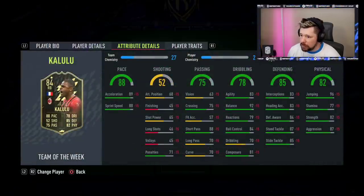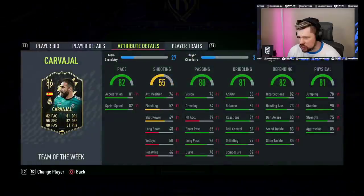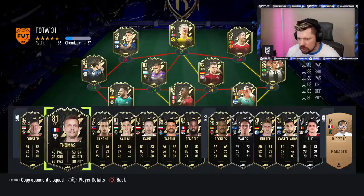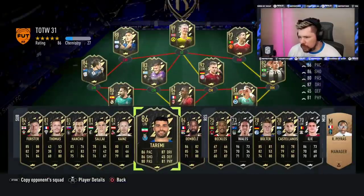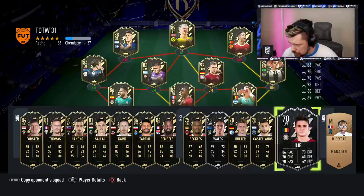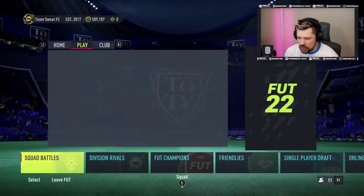Kalulu, a right back - two star, three star, really low stamina. It's just average, isn't he? Carver Howard, left back. I like Halber. Then Ledezma, goal - four star, good one. Thomas Mancini, Kainz, Kainz, Taremi scored a hat-trick for Porto at the weekend. Dembele got two goals and an assist. Castellanos scored four for New York City. All in all, other than Ronaldo, pretty dead Team of the Week.